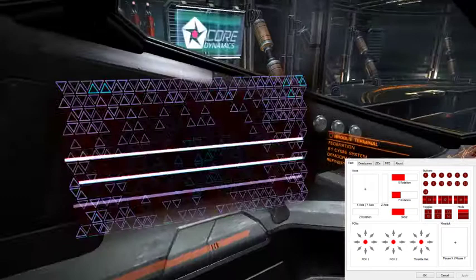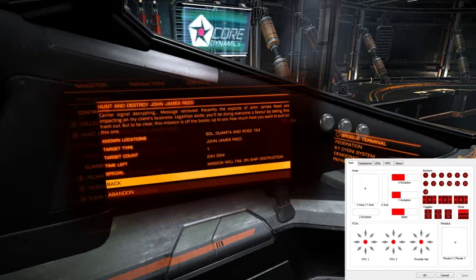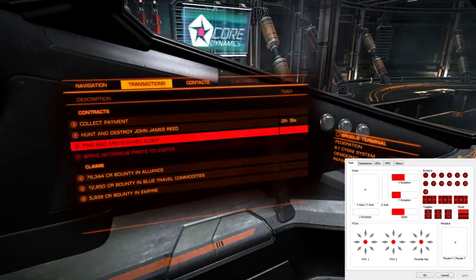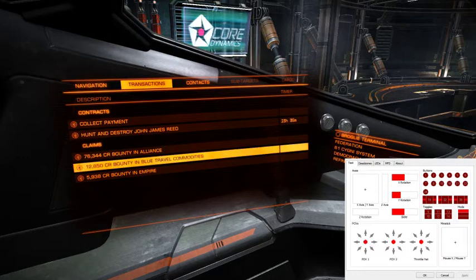This is me live streaming, but it will save it. What we're going to try and do here is hunt and destroy John James Reid. He's apparently in Sol, Dumata, and Ross 154. He's probably going to be a big guy, and I've got 24 hours to kill him. I didn't manage to kill some of these other people, so we can discard those — they'll go away.